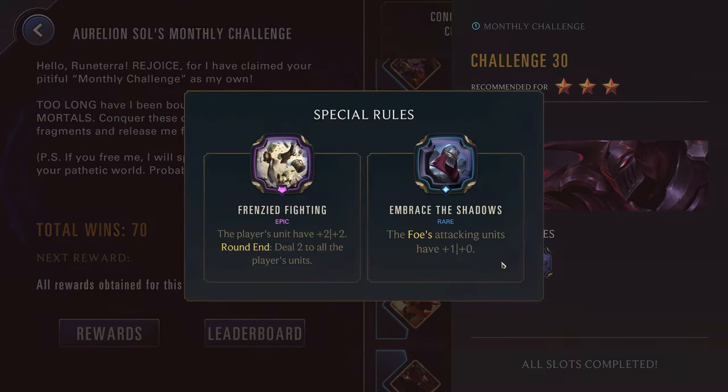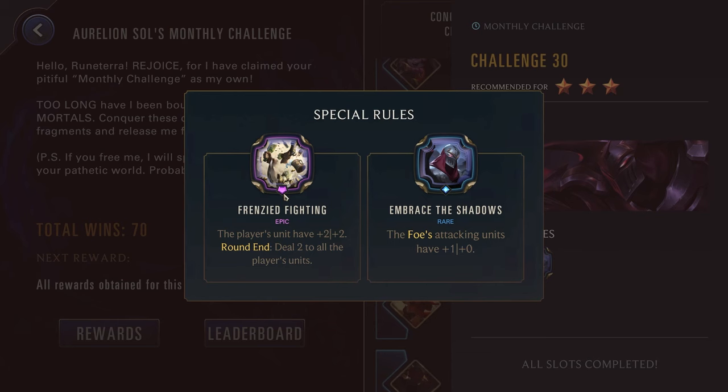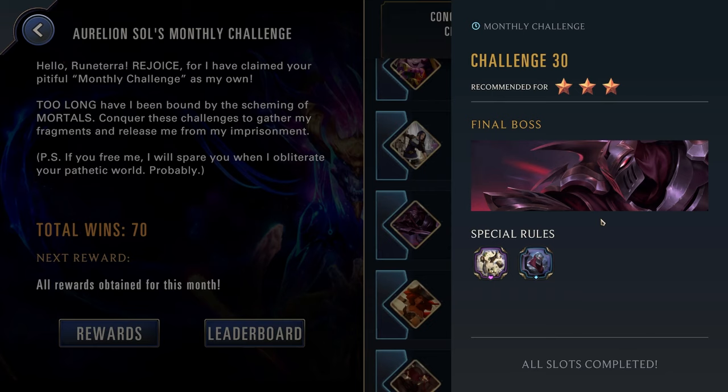Challenge thirty, three stars up against Zed. We have Frenzied Fighting: the player's units have +2/+2, round end deal two to all the player's units. And Embrace the Shadows: the foe's attacking units have one power. Also remember Zed's intrinsic power — if your nexus takes any damage, his strongest unit strikes it. Frenzied Fighting is one you can try to turn to your advantage — pretty good for Darius, Garen, Kayn, Tahm Kench. Most of those can either end the game very quickly or have other ways to scale and offset the damage at the end of the round. Really though, this is a Zed matchup — just go into it making sure you have a plan to kill Zed, and as long as you can kill Zed you're normally going to have a pretty easy time.